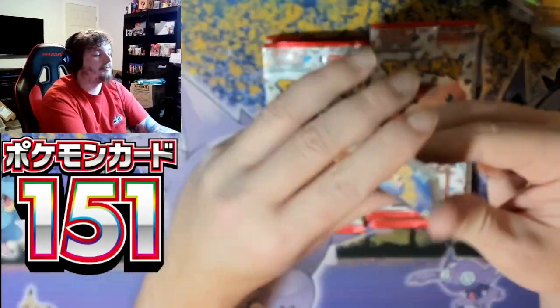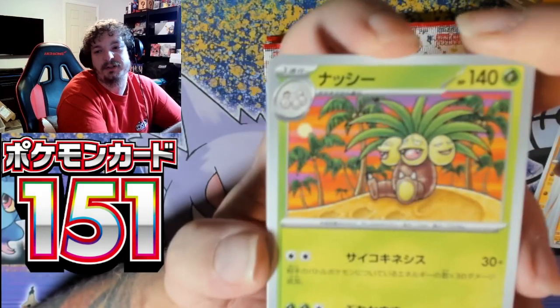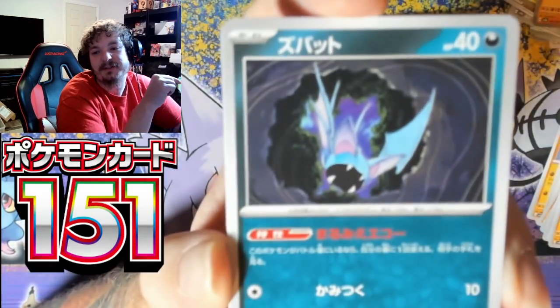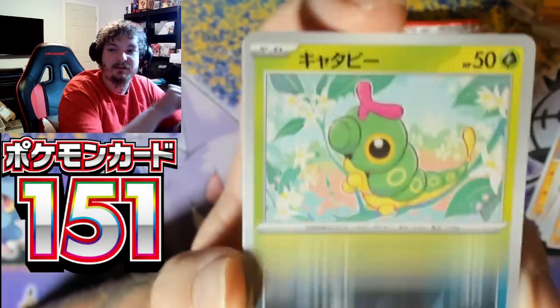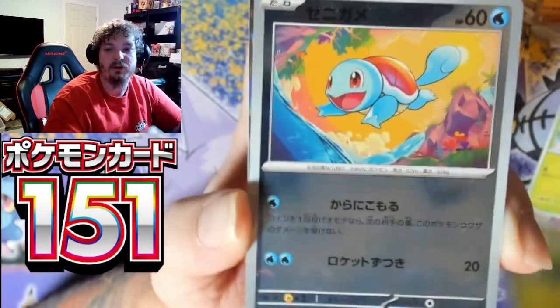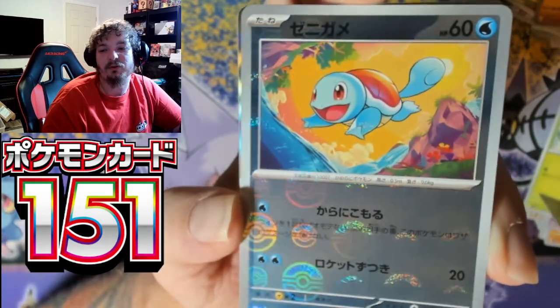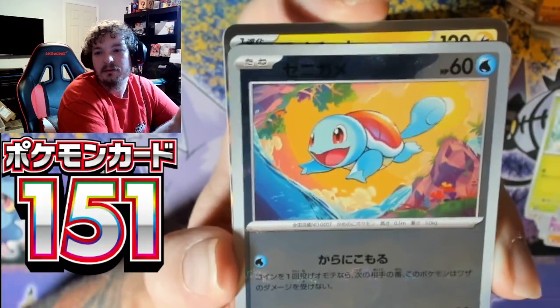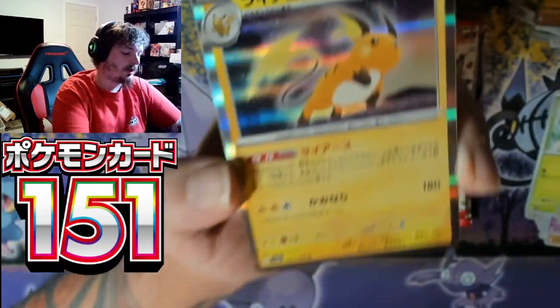Machamp is a slept-on Pokemon, guys — got a little love with the alternate art from Sword and Shield, but Machamp is slept on. Zubat, Caterpie, Metapod. We have the reverse Squirtle with the Pokeballs, and Raichu.